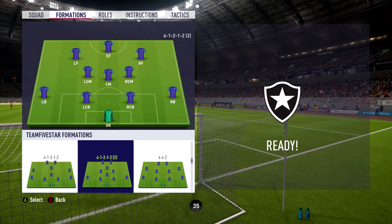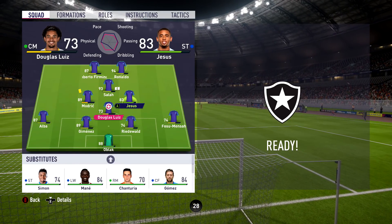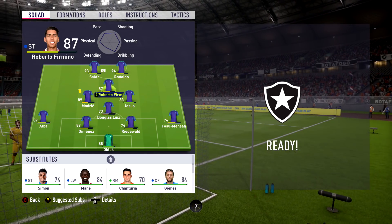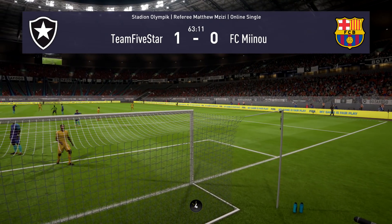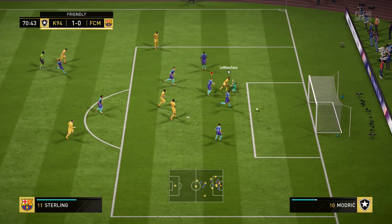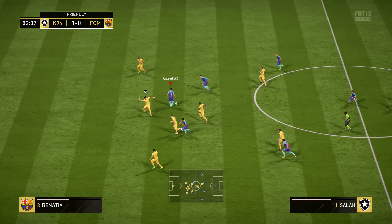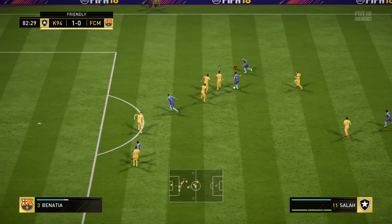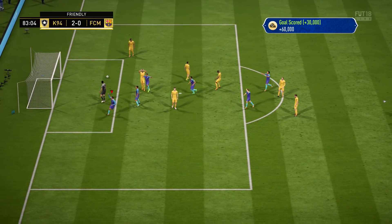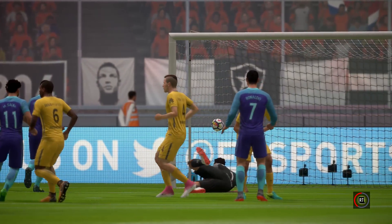In the 60th minute I decided to change formation to the 4-1-2-1-2 narrow since this guy had a lot of pressure on me - he played very well, used the drag back a lot, and had a lot of possession just like in the first half. I just needed to get a grip on the game and hopefully score that second goal. In the 82nd minute it is Salah who plays it through to Gabriel Jesus, who goes inside the box and passes it off to Ronaldo. What a strike off the crossbar - a very nice goal from Ronaldo, the new player for Juventus.